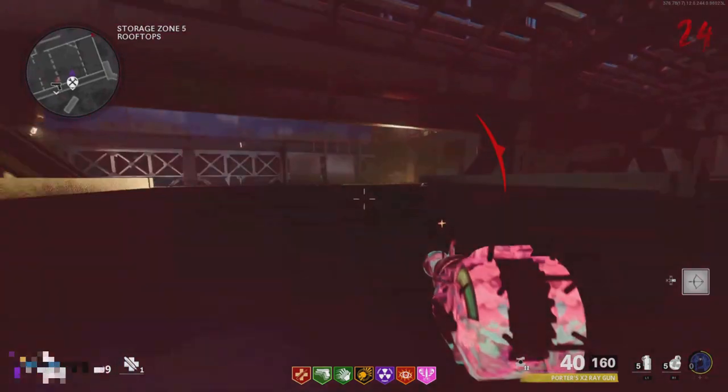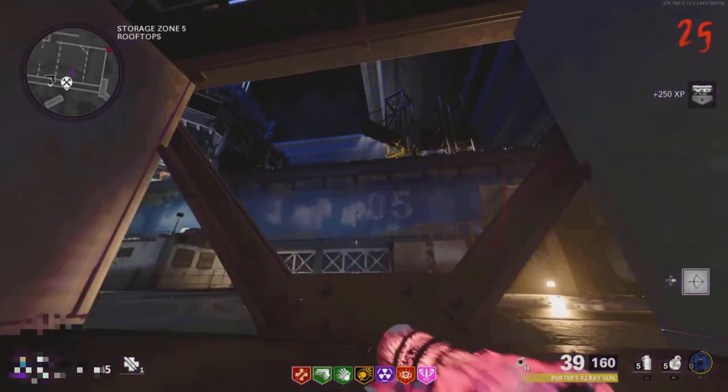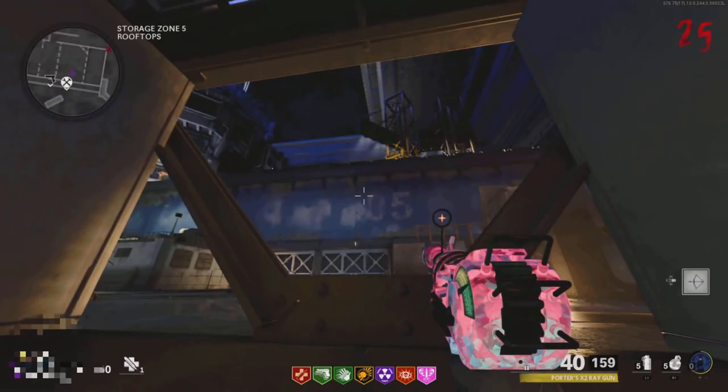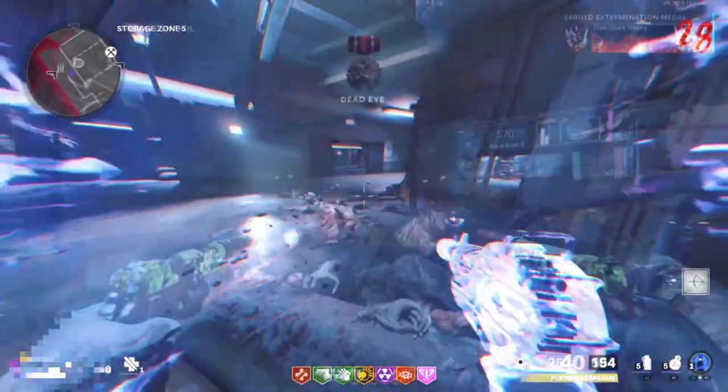Once you teleport inside, walk over where I do, go prone, and make sure you're not standing too close to the barrier because the zombies will be able to hit you. From here, all the zombies will pile up in front of you for easy kills. If you want to get out of the glitch, just use your Ether Shroud.